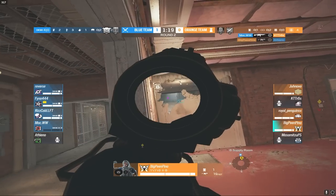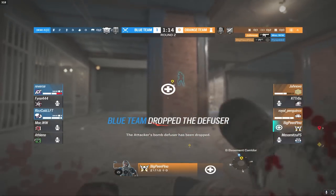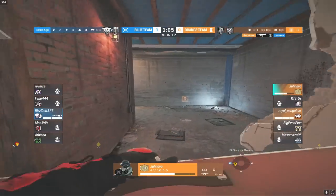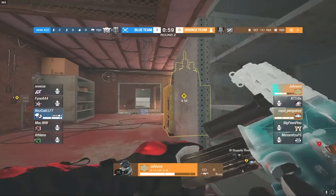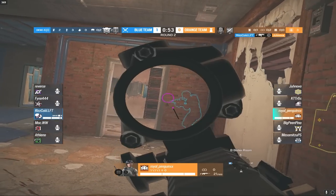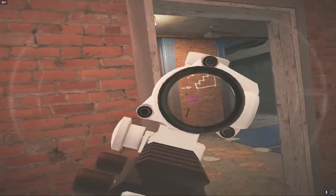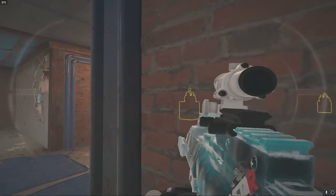A great shot by Pina onto Atheno, but Mock instantly refrags and takes out KTT. Pina gets another kill, Jenova refrags — but Reverse comes from freezer to take out Pina. Jenova is going for two kills but chooses to reinforce — smart play with Royal Penguin still alive to cover. Ice Cold pushes through electrical, gets the first kill onto Jenova. Royal swings aggressively with the Aruni DMR — but Ice Cold clutches out the 1vX for the second round in a row, winning round two for his team.